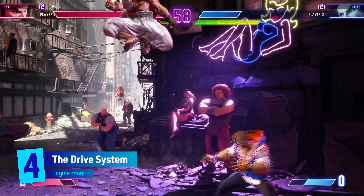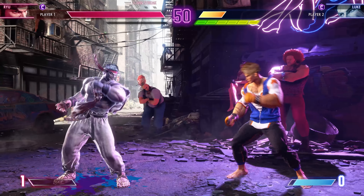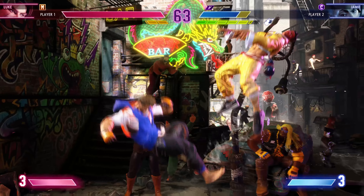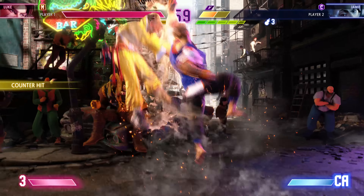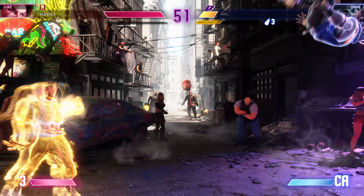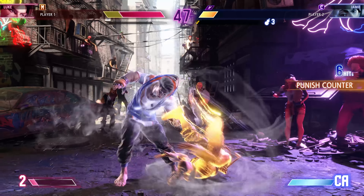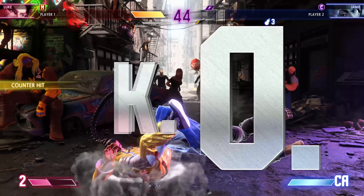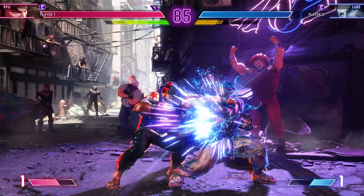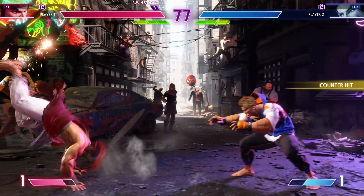Next, we need to talk about the drive system — the silky new engine purring away underneath the hood of Street Fighter VI's combat. Mastering this will be the key to winning fights as you straddle the risk-reward tightrope of souped-up offensive and defensive abilities. You'll see the drive gauge underneath your character's health bar, and it's full and ready the second the round begins. Guzzle through it too quickly and you'll enter a burned-out state — which you can see a lot in this video because I greedily use all my drive moves straight away. When burned out, your character goes all grey and can't access any drive abilities while the gauge rebuilds, so it really pays to manage the system far better than I've demonstrated here.